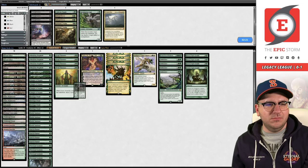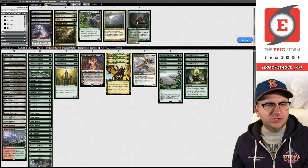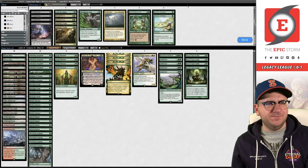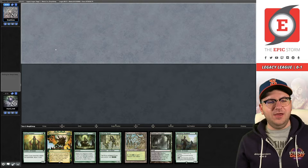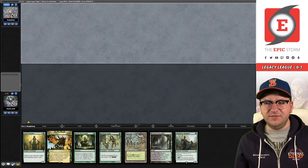We probably don't need to use much sideboard. Maybe shave one Birch Lore, maybe Glimpse - I don't think we're going to get to combo kill the deck with permission and a bunch of creature disruption. There's probably someone yelling at their screen right now that I'm not supposed to board in Endurance, that I'm an idiot - you're probably right, but that's what I'm doing, deal with it.